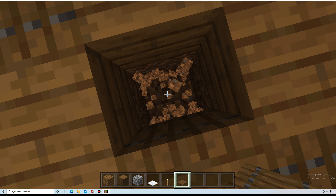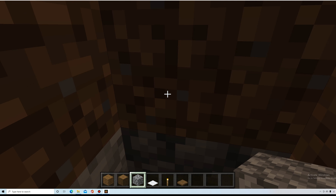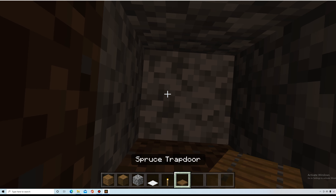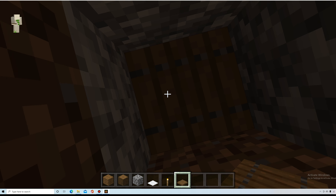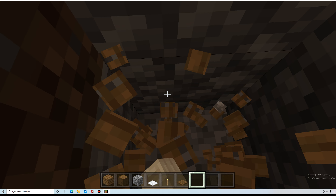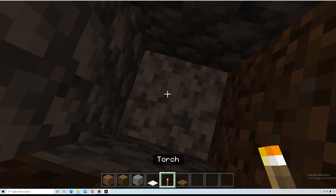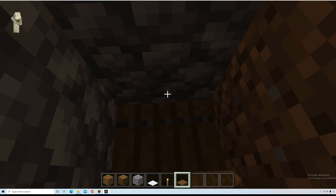Also, you can make a secret base under this. And here's a secret thing I know about trap doors — I'm not totally sure it's that secret. This is hard to place — how do you place it? You have to hold shift and do this.